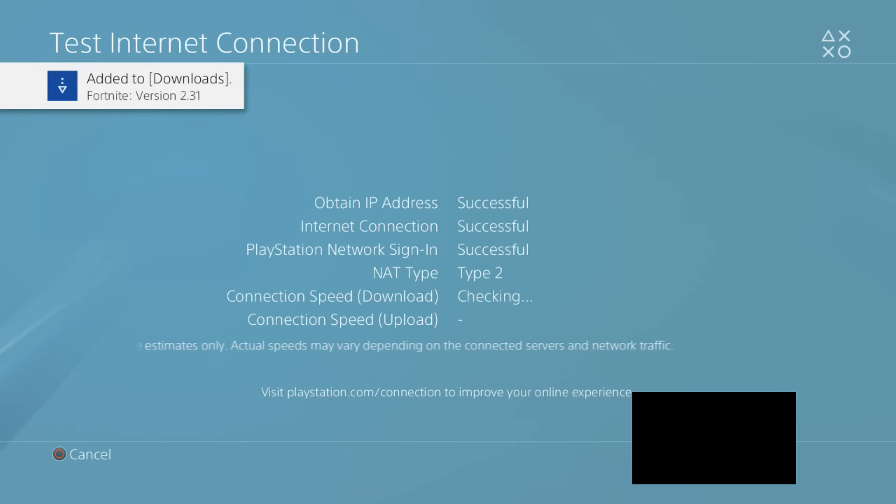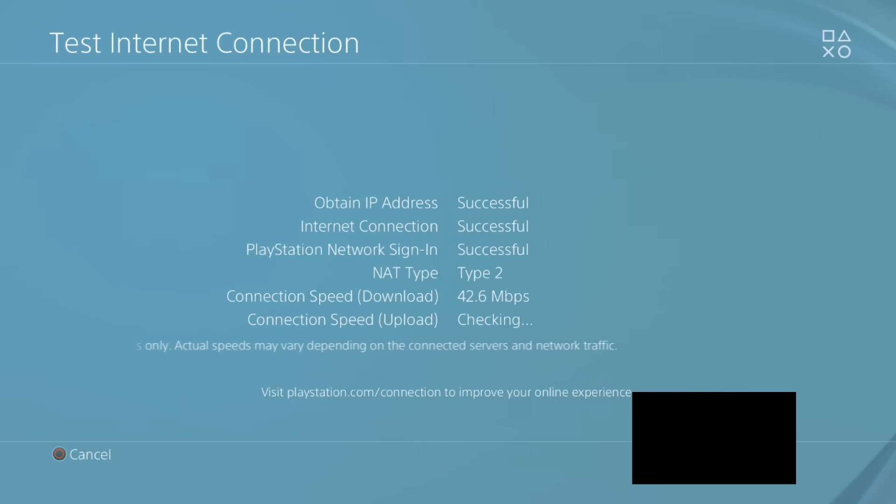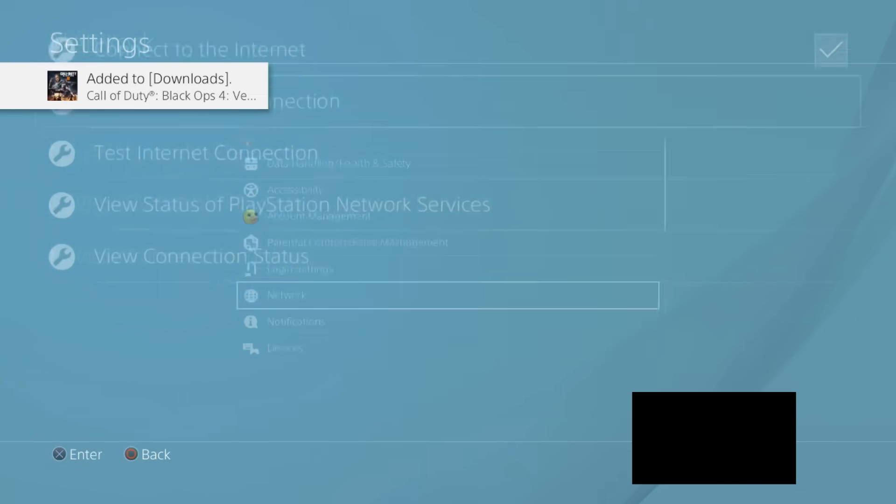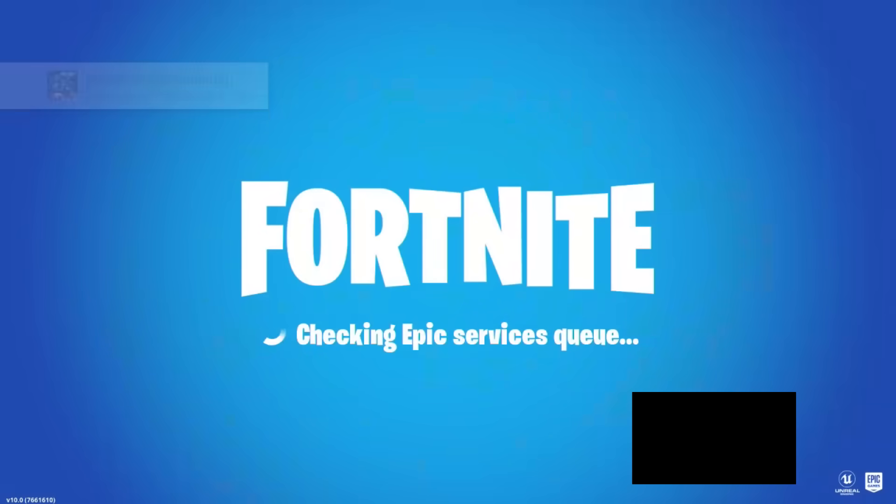Then you're going to want to go to 'Test Internet Connection.' I'm just going to not hide my screen — I thought it was going to show my IP address but it doesn't. And yes, as you can see, everything is successful and everything works perfectly.